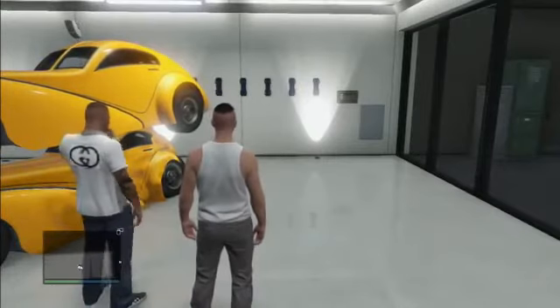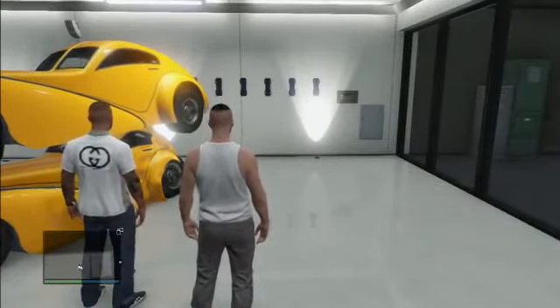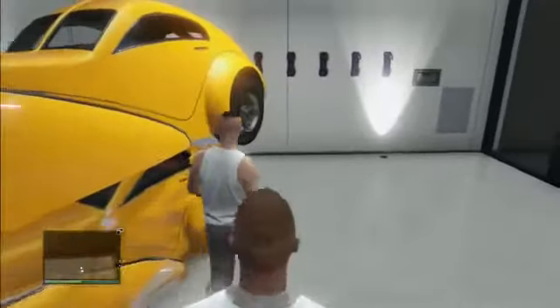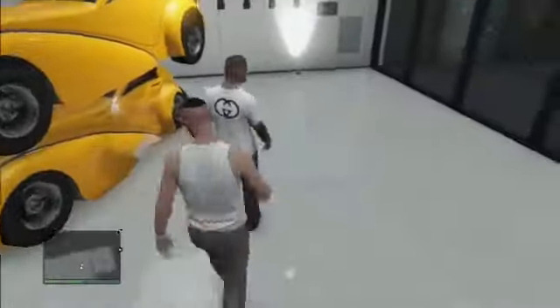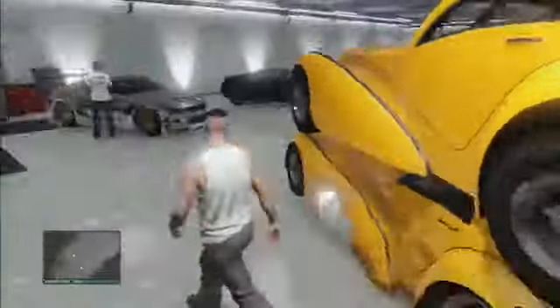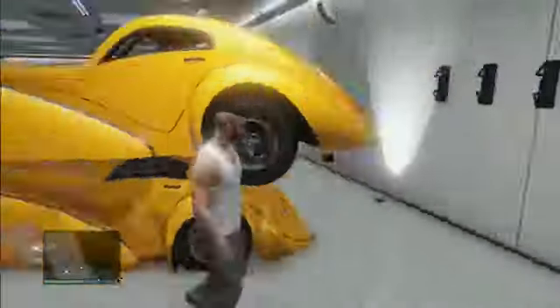Once I go back into my garage, as you guys can see, my Z-Type is stacked on top of another Z-Type. What you want to do is go into the top Z-Type - not the bottom one. If you go into the bottom one it doesn't work and you have to retry the whole thing. Once you're inside the top one, just drive it out of the garage, drive it down to Los Santos Customs, tune it up a little bit if you want, and then just sell it and make some really good money.